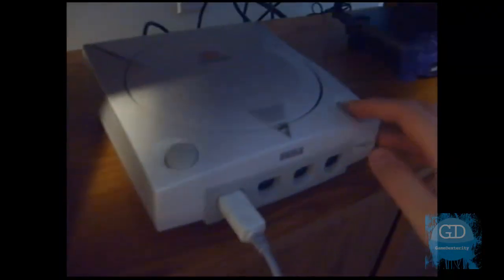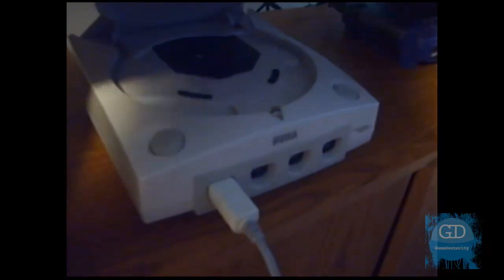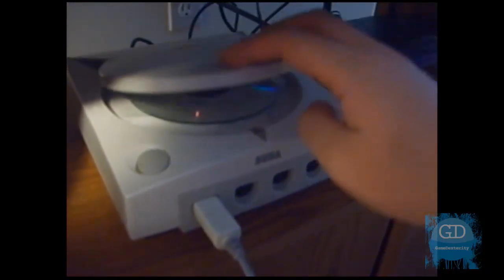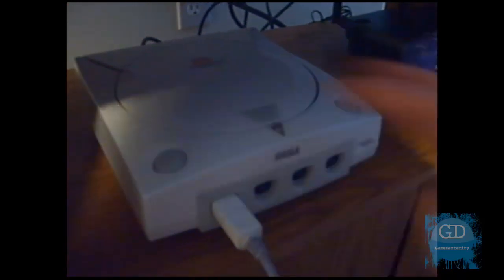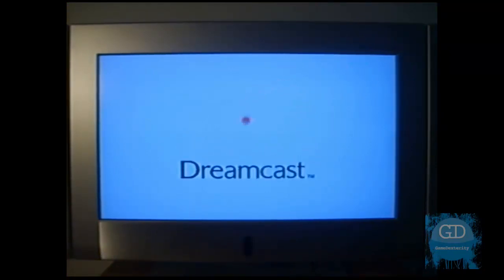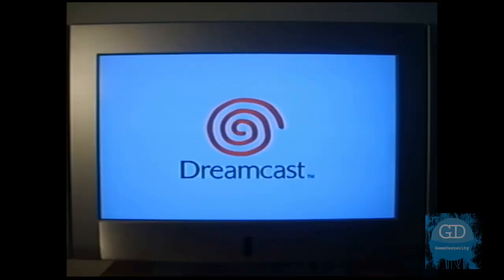I'm going to turn off the Dreamcast and take out my non-bootable Power Stone disk. What I have here is a game called Cosmic Smash, which is a pretty cool Dreamcast game — it's self-bootable because I downloaded it that way. Turn on the Dreamcast and you'll notice it will just automatically load it, no need for a Utopia Disk. Most games you find online are self-bootable anyway, but sometimes you might find a game rip that is not self-bootable, and that's why you need a Utopia Disk.